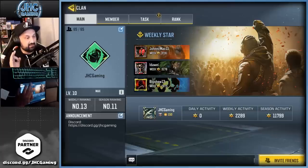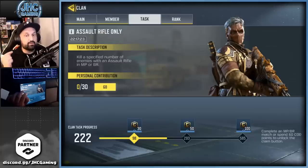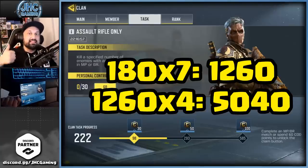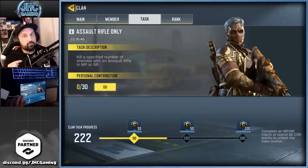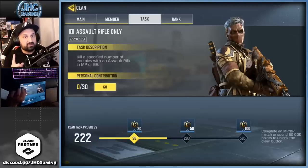If you're in a level 10 max clan with 65 active players, check out the tasks — that's huge. Every single day, if your whole clan does the tasks, for a max level clan you get 180 credits every day. Do the math: 180 every day is 1,260 per week, and that's 5,000 plus every season — just for being in a clan and playing the game.